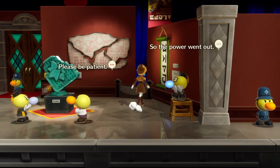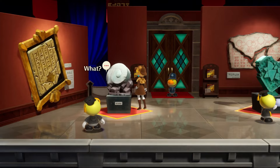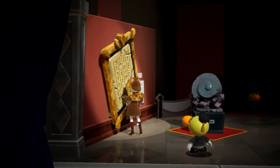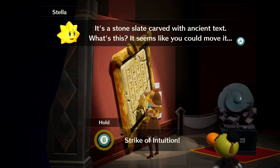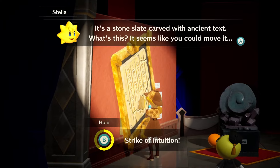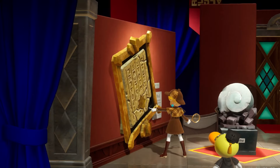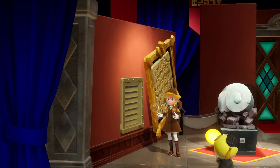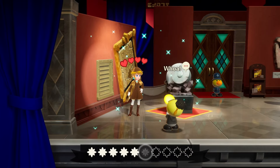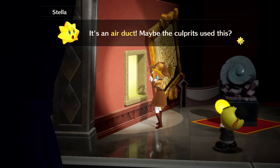I hope the mummies are okay. Maybe the mummies are the bad guys — they're hiding in the mummies! This is tipped to the side, that is different. A stone slate covers the ancient text; it seems like you can move it. Strike of intuition! There's a hole back there — elementary, dear Watson. Oh, an air duct! Maybe the culprit went right behind the paintings. Haven't missed one yet.